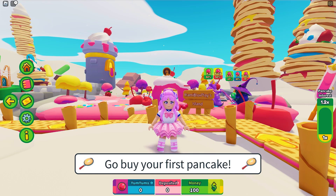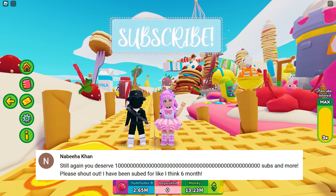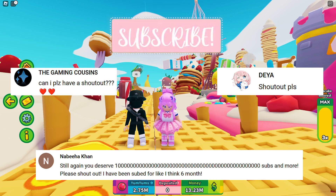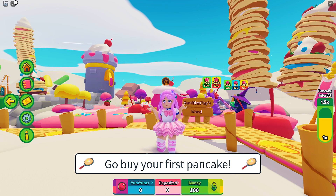This game is giving away three awesome UGCs — I'm sure you will love them. Before we start, shout out to Nabiha Khan, Daya, and The Gaming Cousins. To get the first UGC, all you need to do is deposit yum yums to the three creatures in your island.